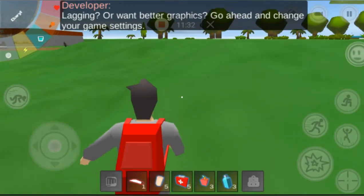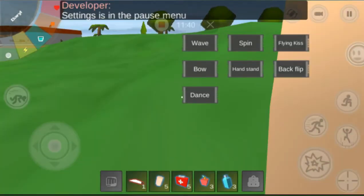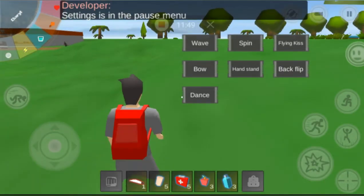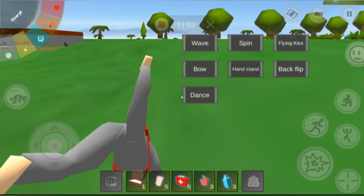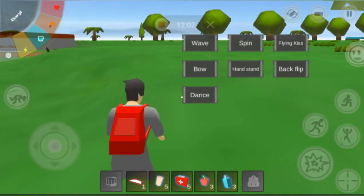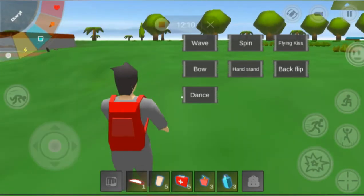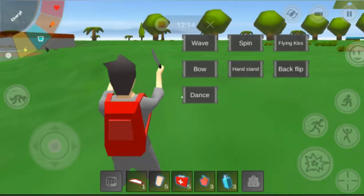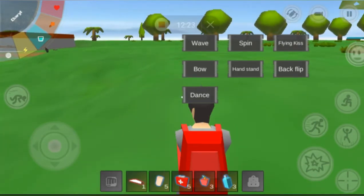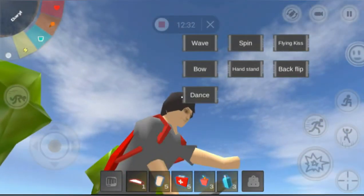Above that is the emoji button, mostly useful in multiplayer. You can wave, spin, dance, blow a kiss, bow, or even do a handstand. In LAN multiplayer, the other player would see in chat things like 'Daryl does backflip' or 'Daryl does handstand.' It's basically just for fun when playing with others online.